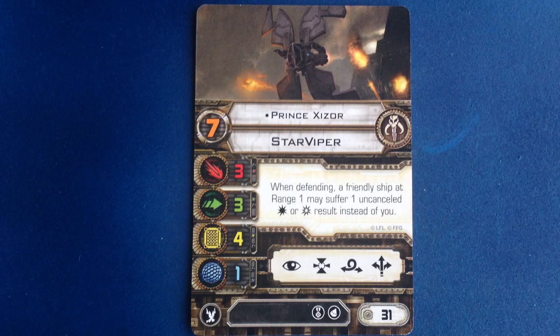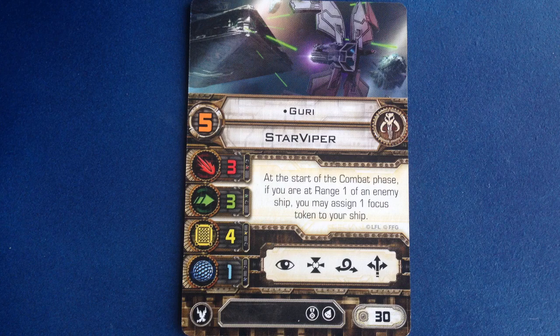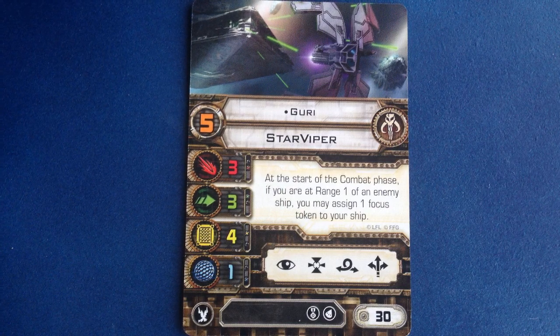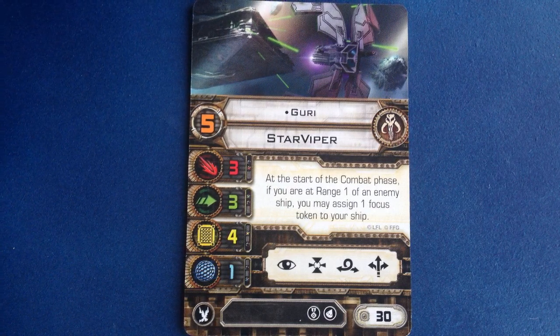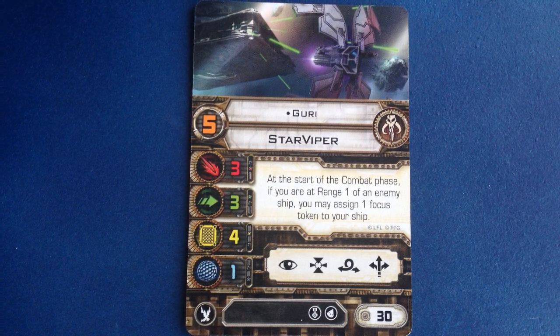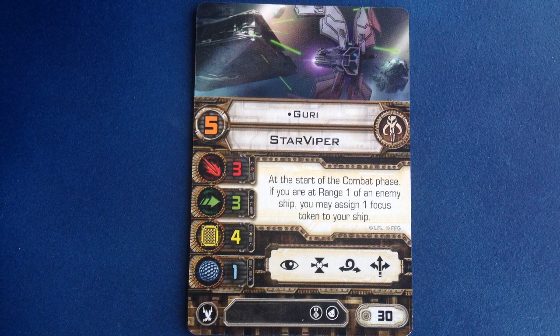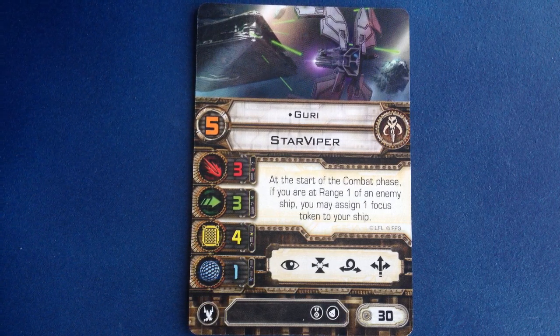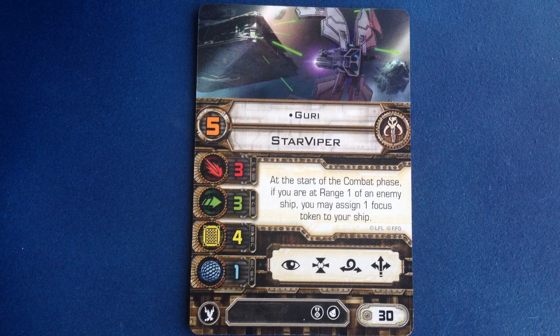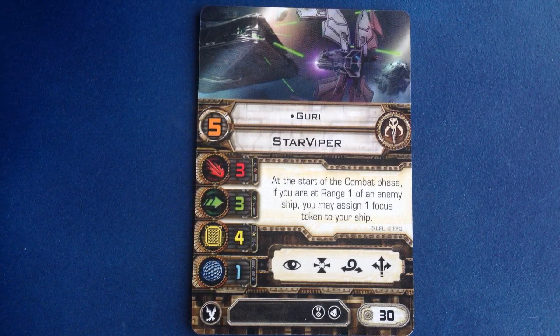Shizor can also take an Elite Pilot Talent. Next we have Shizor's Android Bodyguard, Guri. She costs 30 points and has a pilot skill of 5, and can also take an Elite Pilot Skill. Her ability gives her a free focus token at the start of the combat phase when she's at range 1 of an enemy ship. This isn't a focus action, which means it's possible for Guri to take a focus action and then get a second focus token when her ability activates.